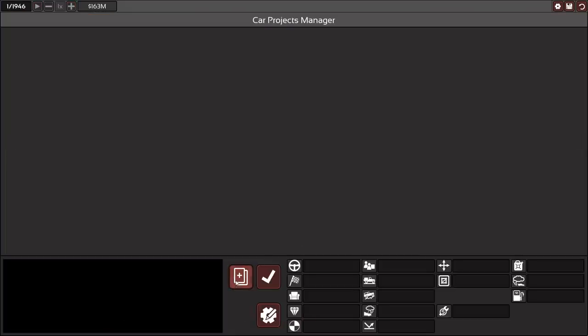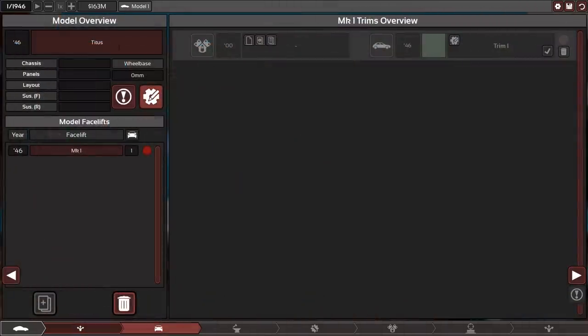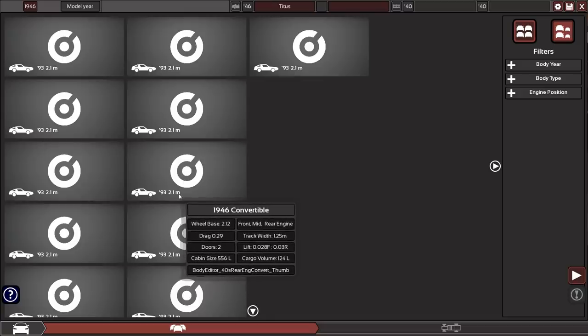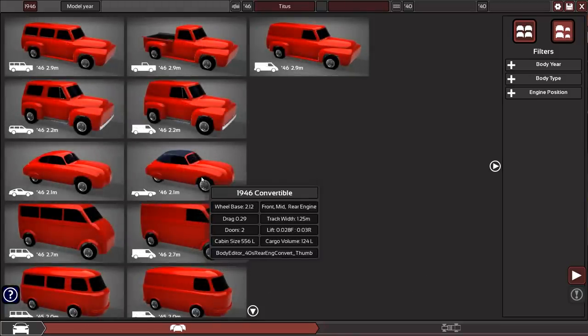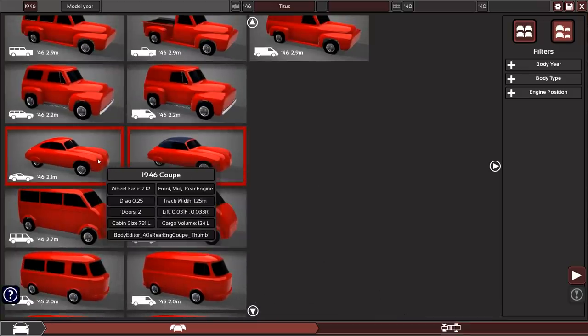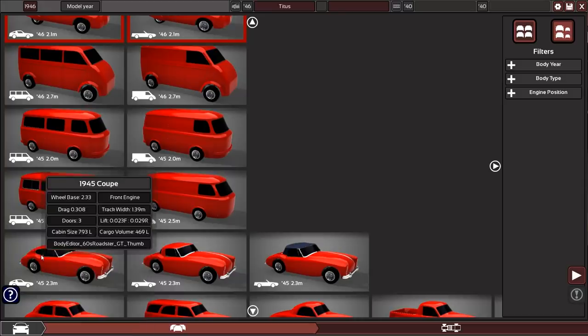Let's build our first car — that's what we're here for. It's supposed to be marketed to both Atvesia and Fruenia, since we kind of live there between Switzerland and Italy. The only thing I know is that this car will be called the Titus. For the model body I think I have a pretty good idea: a 1993 2.1-meter wheelbase. Oh — it was that one! Yes exactly that one, this is the one we are going for.